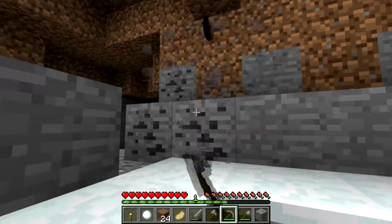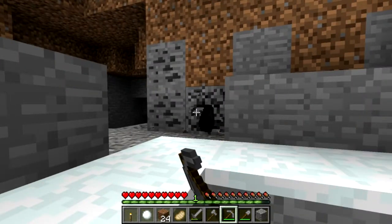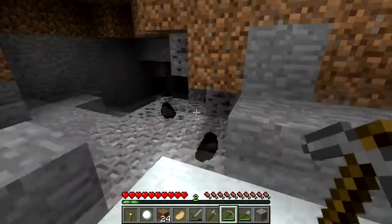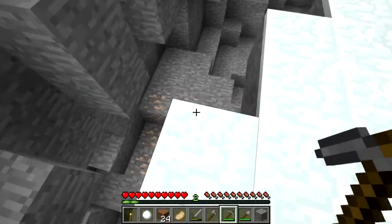What does coal do? Coal is a bit like charcoal in the way it performs. You can make torches out of it, you can cook things with it, you can do lots of stuff with coal. Coal is lovely. So that's some coal — I'm not going to keep mining all of that, let's just pick up some of that. We'll be using it in a second.